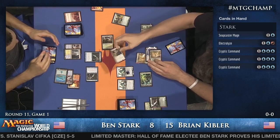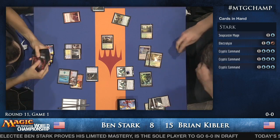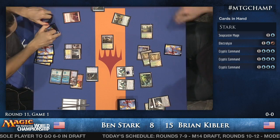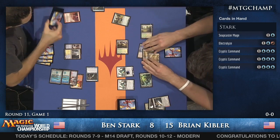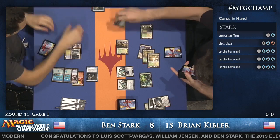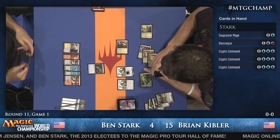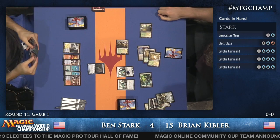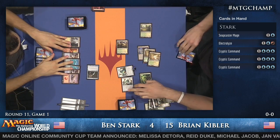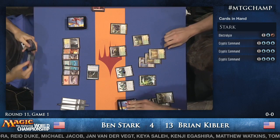Even though the Snapcaster got exiled, Ben still has Flashback on that Lightning Bolt until end of turn — he's able to bolt the Noble Hierarch. Ben is down to four life, and with two Aether Vials in play he could be dangerously low, especially since Kibler has things waiting to jump out. Ben is going to attack with Snapcaster Mage, and we hear from one of the back tables that Josh Utter-Leyton has taken game one from Craig Wescoe.